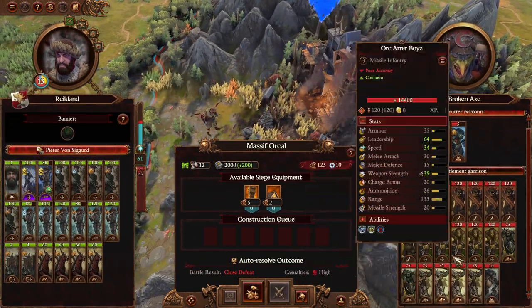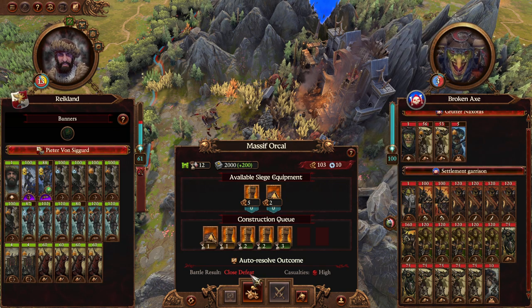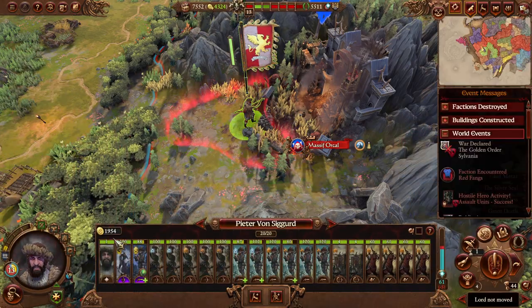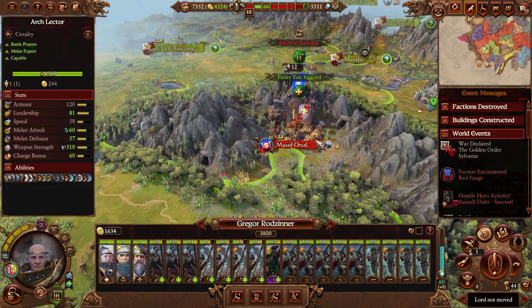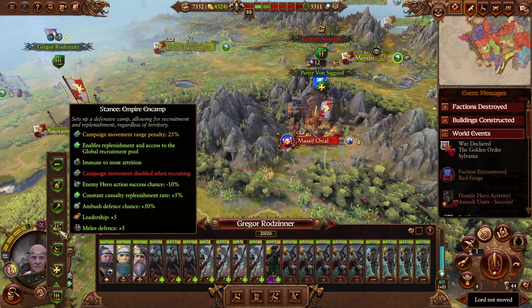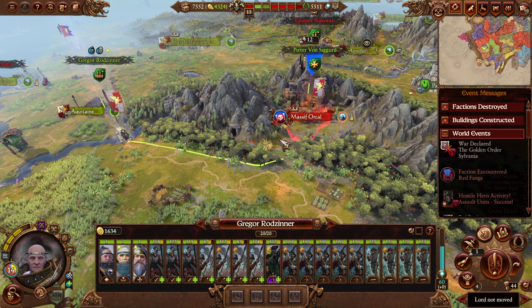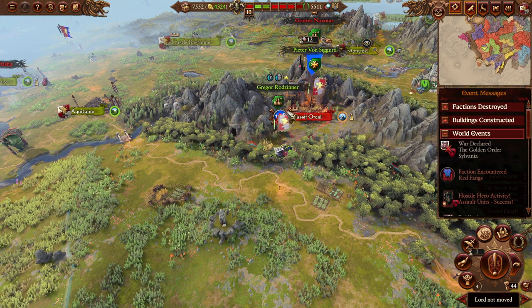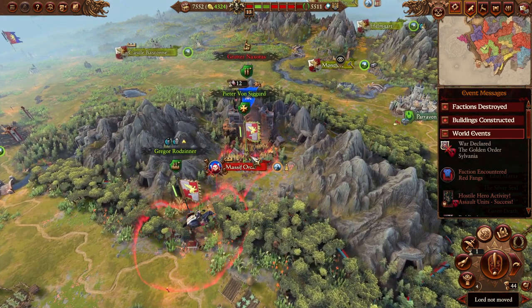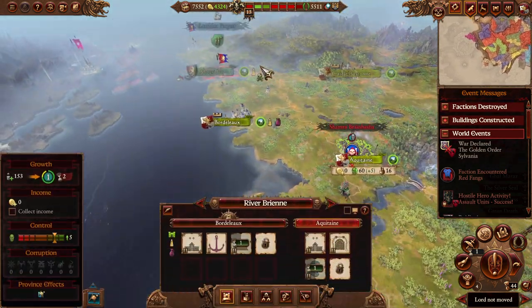Piles upon piles of orc boys and arrow boys. We are going to start building stuff — this is what we've trained for. Peter can stay in Trencher's and just maintain that siege. Gregor, we're not going to move you up to him — we'll go into encamp stance and move close by. If we attack the Massive Orcal in an actual assault then we'll move Gregor in, but we don't want him so close that they have to fight together. This way we might be able to draw the enemy out into a field battle.